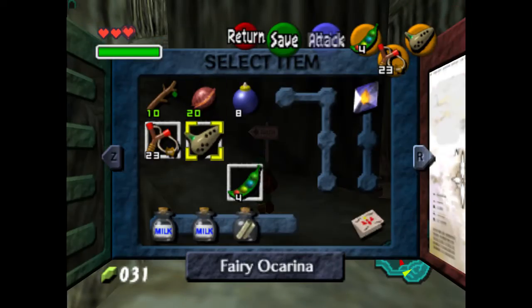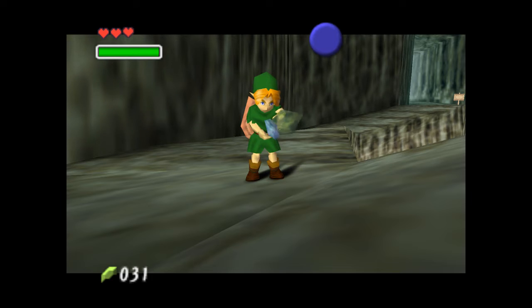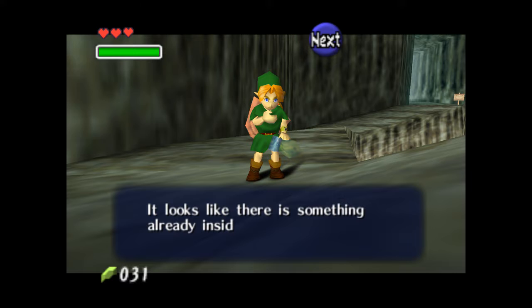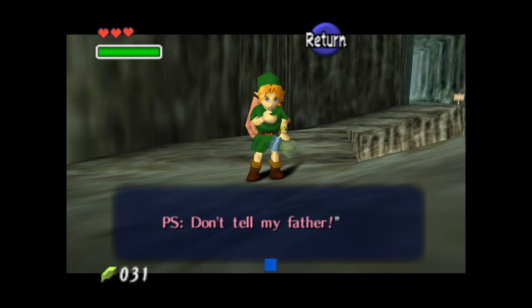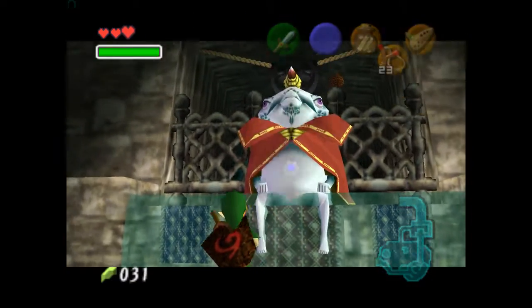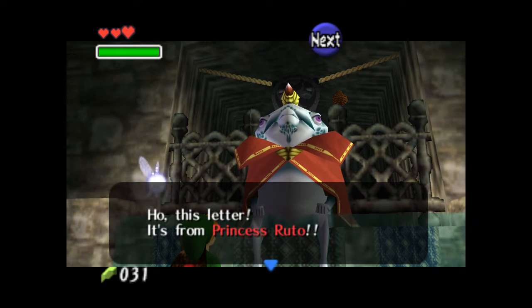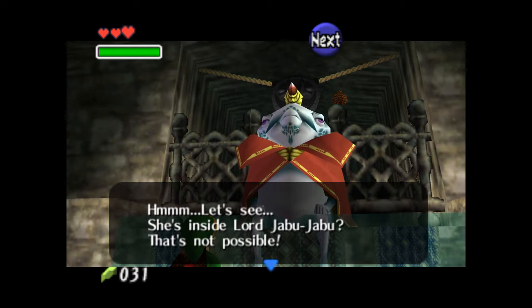We should probably read that letter. It looks like there is something already inside this bottle - it's a letter. 'Help me. I'm waiting for you inside Lord Jabu-Jabu's belly. Ruto. P.S. Don't tell my father.' So guess what we're going to go immediately do? Hello, King Zora. Look what I've got - this letter. It's from Princess Ruto. I don't remember what voice I gave this guy just five minutes ago, so we're just going to roll with it.